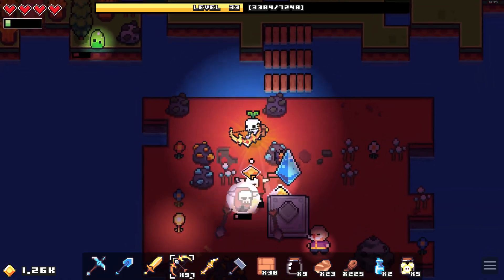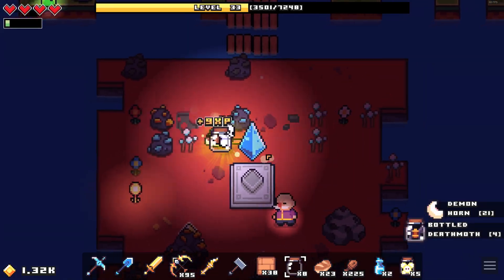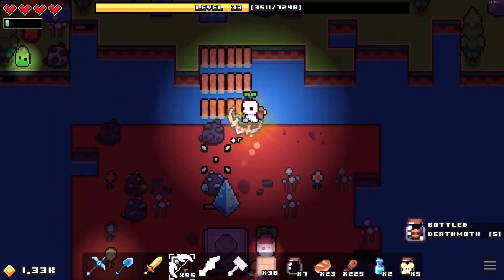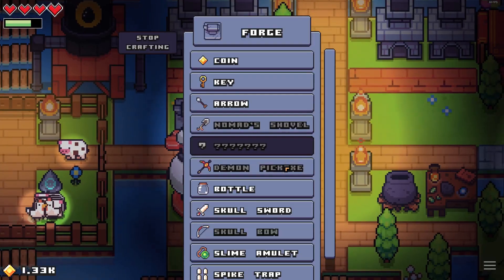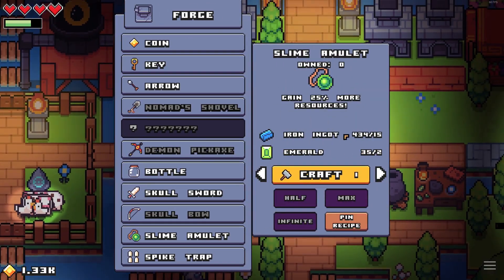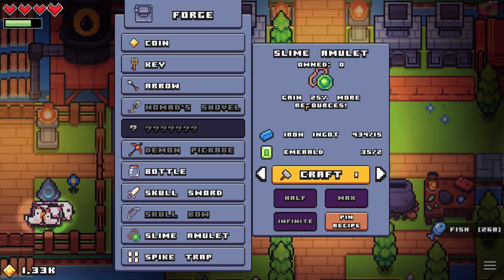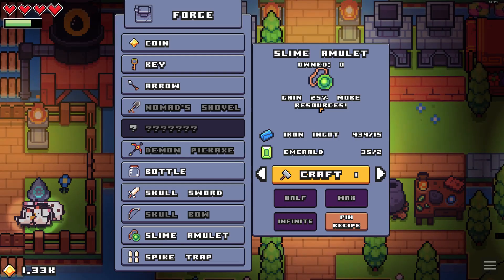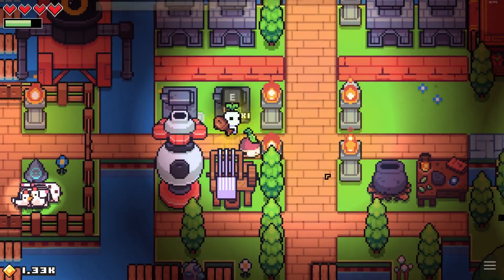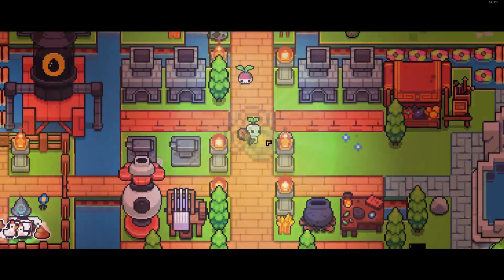There we go — we have triple shots now because of the ballistas. There's also another death moth — good start! The slime amulet is our first amulet and I did find it. We can immediately make it because we have all the materials. Gain 25 more resources — that's actually really really good. There we go, we just picked up the slime amulet.